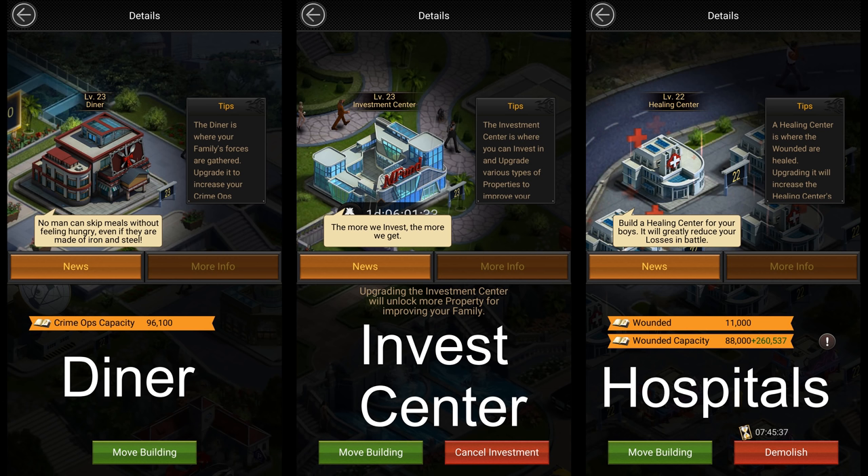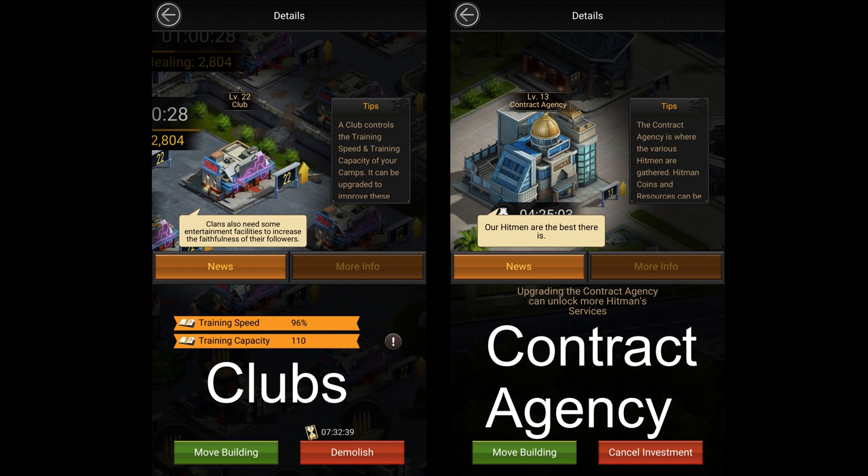After that, you'd also want to unlock the troop training centers if you can't unlock higher tier troops by doing so. The other key buildings that you want to upgrade are: the diner, which allows you to send more troops per march with every upgrade; the invest center, which allows you to unlock more powerful investments with each upgrade; the hospitals, which protect your troops from dying when you get attacked; the clubs, if upgrading them will increase your training speed; and the contract agency so that you can upgrade more hitman services. For hospitals and clubs, you'd want to build 8 of each, since that's the maximum number you can build.